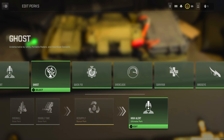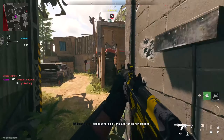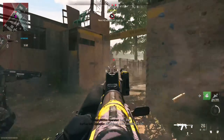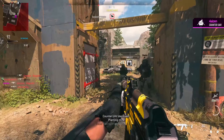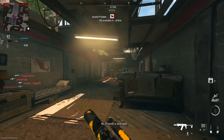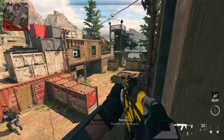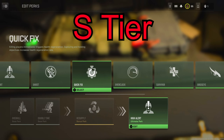Next on the list we have Ghost, which I rank as an S-tier perk. This perk makes you undetectable by UAVs, portable radar, and heartbeat sensors. It's also a soft counter to an Advanced UAV — so instead of showing up as a directional arrow, you will appear on the minimap as a dot like a standard UAV when you have Ghost equipped. I could be overrating this perk since it's kind of bugged right now — you can still show up on the radar even when shooting a suppressed weapon. It also takes about four minutes to acquire, but with the UAV spam in most lobbies due to the nerfed minimap, Ghost should be placed in the S tier.